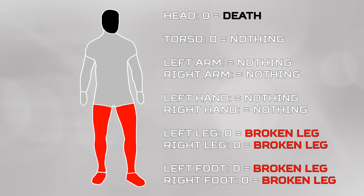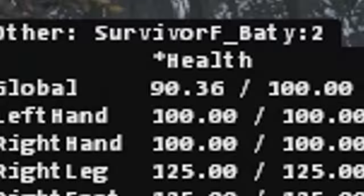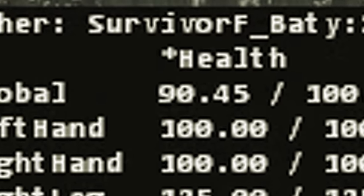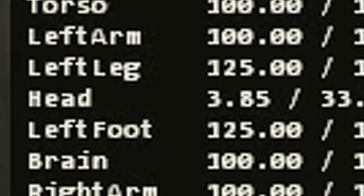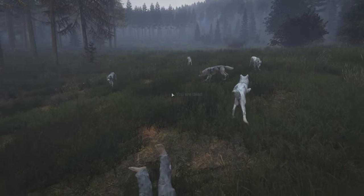Exactly the same as your leg bone stat reaching zero — if your head bone stat reaches zero, regardless of your health stat or any other factor in the game, you will die instantly. This means you can technically be at a very high health level but hidden below at a very low head bone stat level, resulting in you getting one-shotted with or without a helmet. This is what happens when a wolf attacks you: it hits you in the head, resulting in your death.